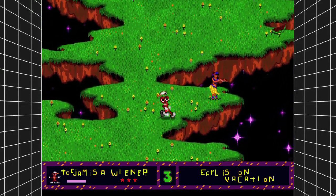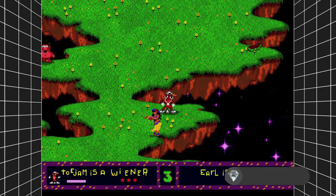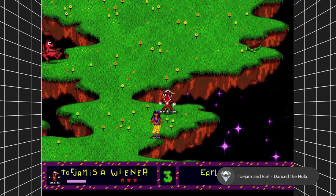All you do is just stand here, and then once you start dancing, you should be good for the achievement. There it is — 40 Gamer Score, and that's all there is to it.